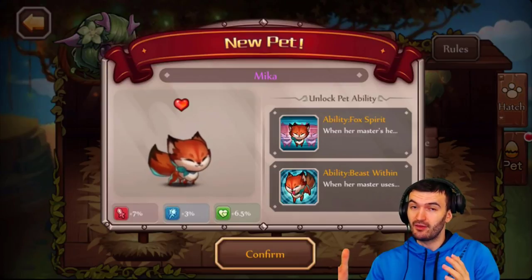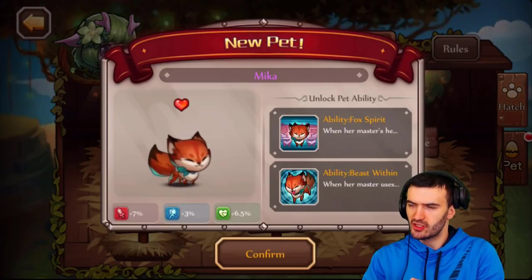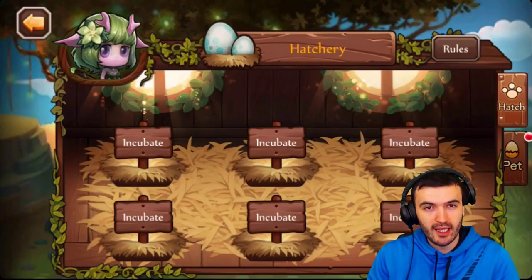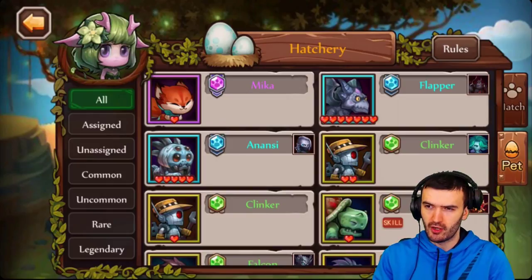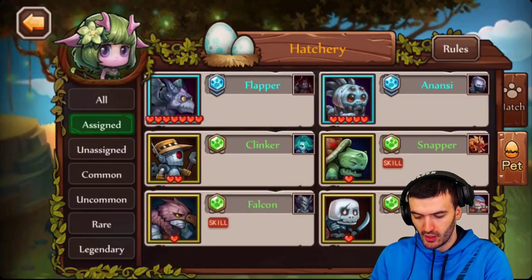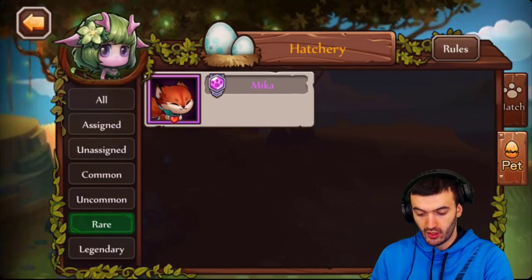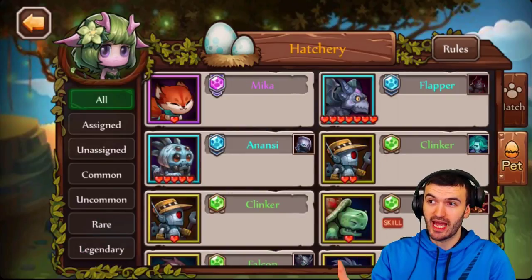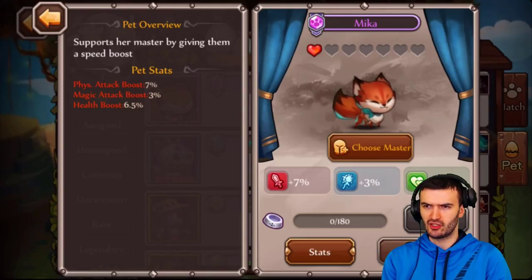That is really cute — it looks like a little furry kitten or a fox. I actually have a dog that's a Shiba Inu and it kind of looks like this. So this is our purple pet. Let's head to the pet section to check out what Mika actually does. Here you can see all your current pets, who they're assigned to, unassigned pets, and filter by common, uncommon, rare, or legendary.